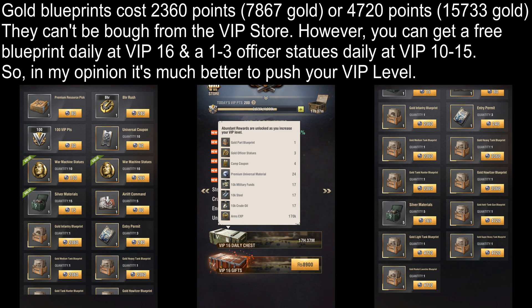Finally you're left with Gold Blueprints which either cost 2,360 points worth 7,867 Gold each, or 4,720 points worth 15,733 Gold each depending on which Blueprints you buy. Even though you cannot buy these items using Gold in the game, I still don't think it's worth spending your Contribution Points on them. If you're able to save up enough Contribution Points to buy 382 of these Golden Blueprints at 2,360 points each, you'll be able to buy just enough VIP Points to go from VIP 0 to VIP 16 which gives you one free Golden Blueprint daily. With just 96 of these Blueprints you'll be able to get from VIP 0 to VIP 12 which will give you 2 free Officer Statues daily, and with just 45 of them you'll be able to go from VIP 0 to VIP 10 for 1 free Statue daily.